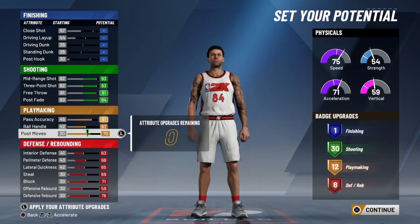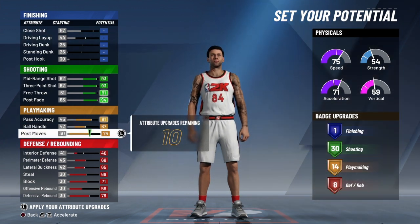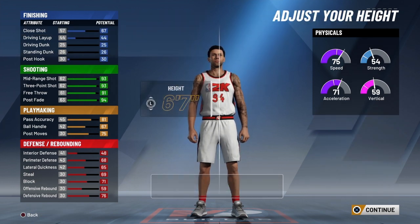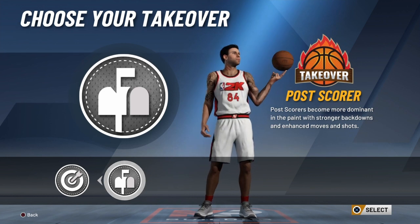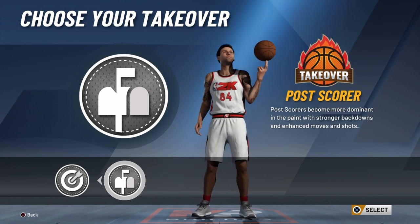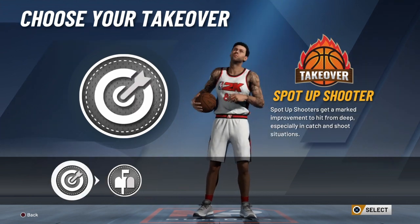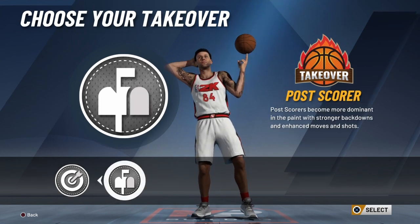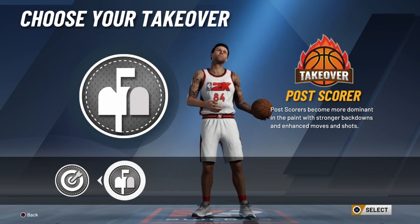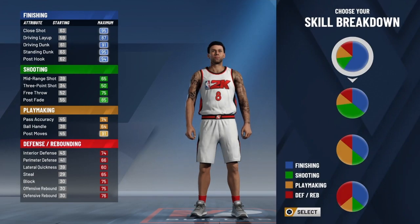You can go back and adjust — skip slashing altogether and put 14 playmaking and shot close, which changes the post takeover. If you want to be a post scorer like Kevin Durant or Kobe Bryant, go with that takeover and those attributes. If you still want to be a spot-up shooter with catch-and-shoot standing shots, you can do that too — with the right badges and post fades timed well, it's a deadly combination. We'll go with post takeover for the small forward build.